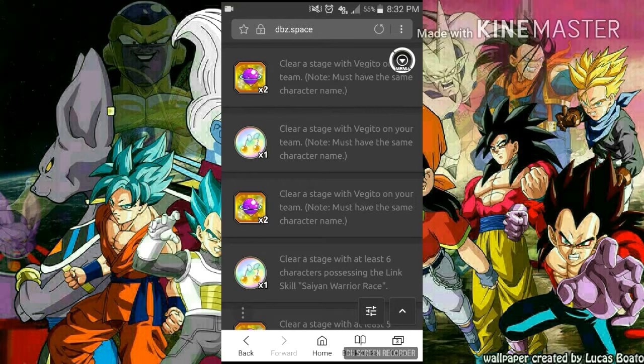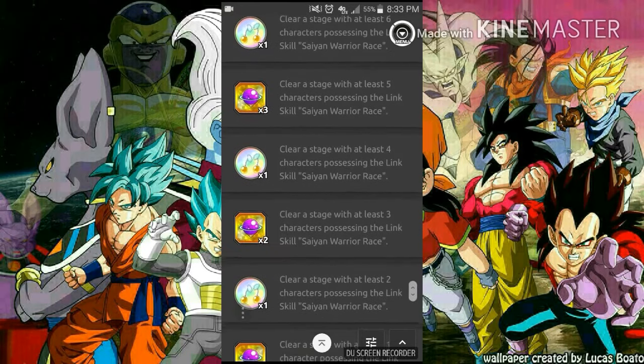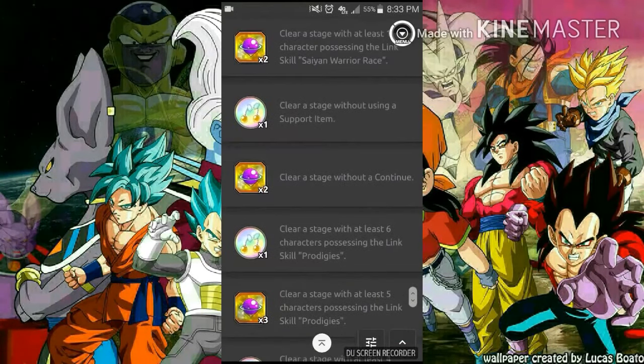Here are the specific requirements: one mission requires clearing a stage with Vegeto on your team with the same character name. Another requires clearing with at least six characters possessing the link skill Saiyan Warrior Race, and another with at least four characters with that same link skill, plus clearing without using a support item.